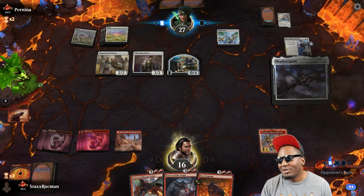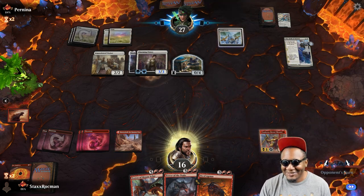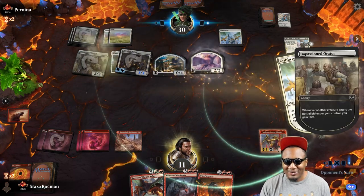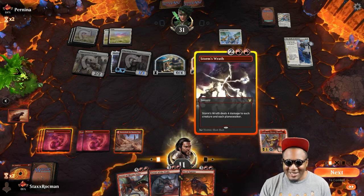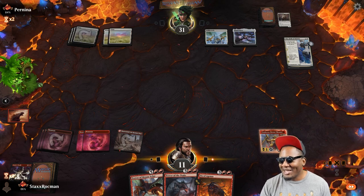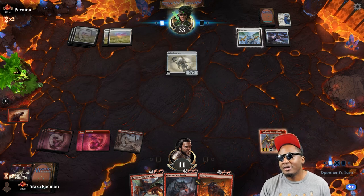Oh, Shadowspear — gonna gain some more life. You're gonna need all the life you can gain going up against this. You're swinging out — here's my window of opportunity. You've got 30 life. Oh, and you get a Griffin. Hmm, blockers are problematic — oh wait, never mind. Take care of those, let's get them out of here. Away you go in the eternal flames. All right, Pernina's safely at 33 or so. Not for long.